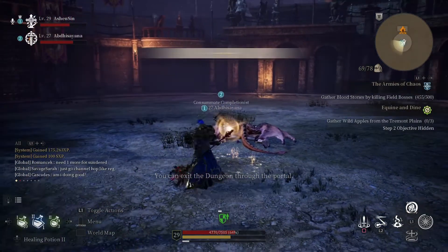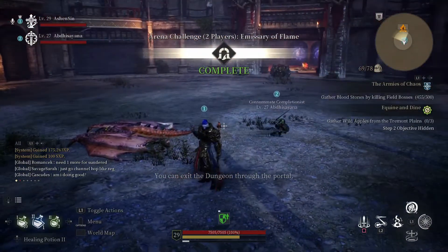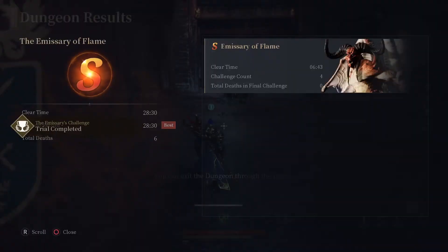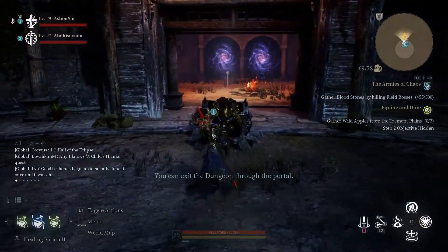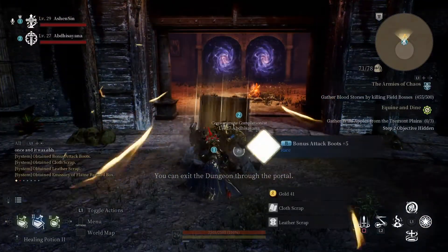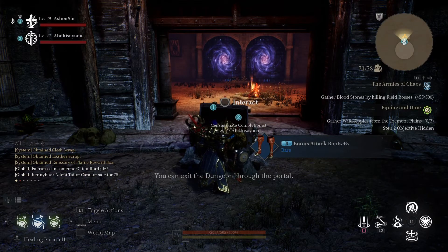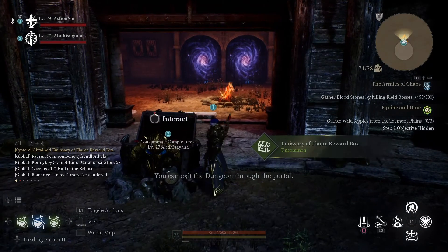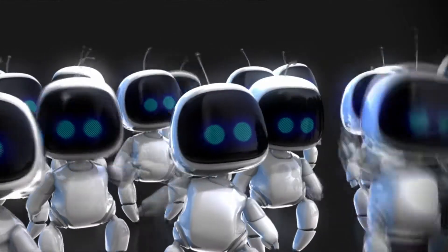We ran over and grabbed our Emissary of Flame loot chest, popped it open hoping for something amazing, but it was pretty standard loot for a tougher fight than any other run we've done. Would have liked to see something a little better. Hope you guys enjoyed the video - if it helped you out at all that's great. Thanks for watching, stay safe, air hugs and high fives.